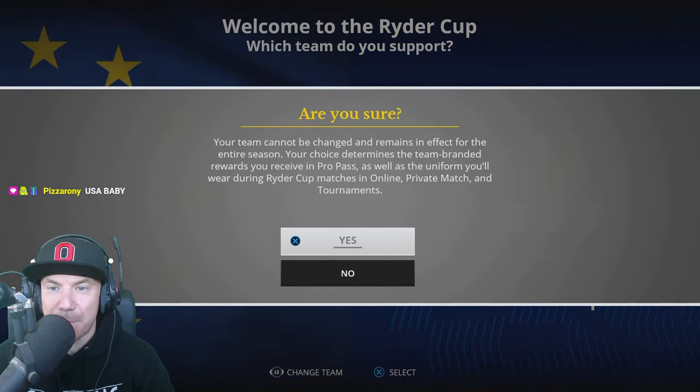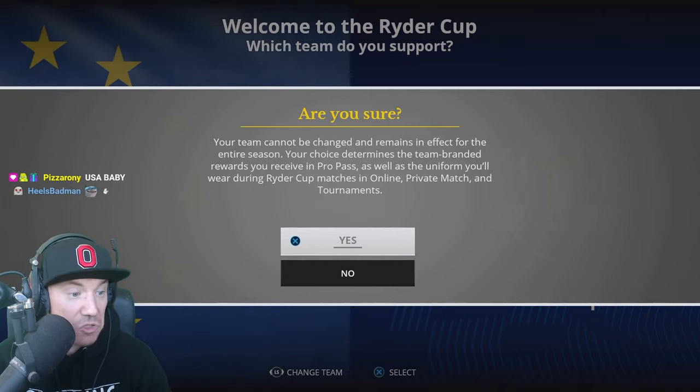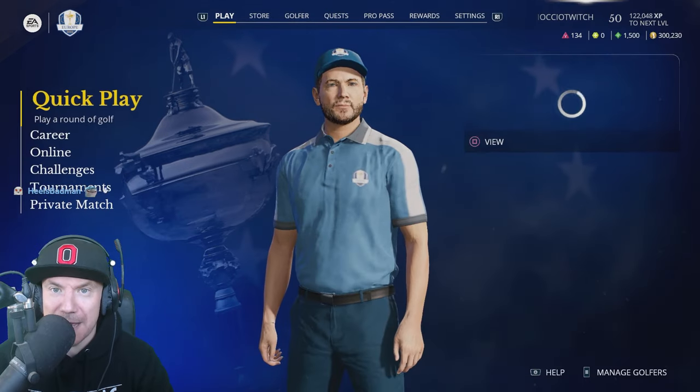Your team cannot be changed and remains in effect for the entire season. Your choice determines the team-branded rewards you receive in the Pro Pass, as well as the uniform you'll be wearing during Ryder Cup matches in online, private, and tournaments. Okay, so the team has been selected.